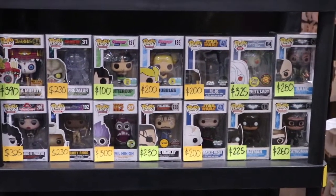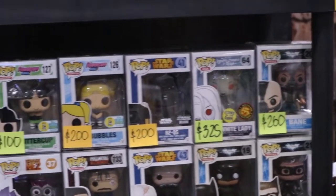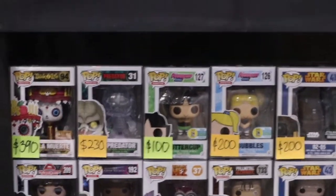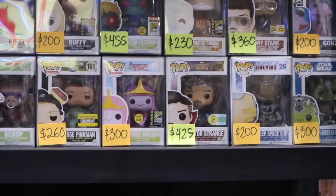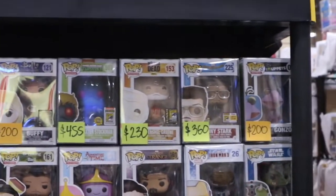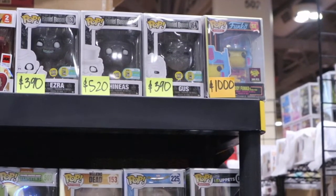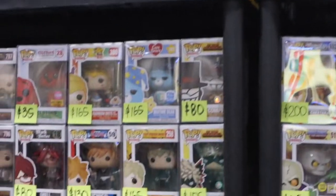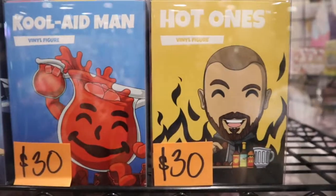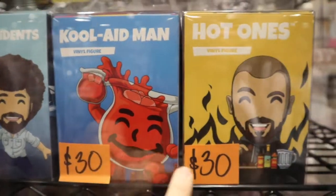We're back at the Fugitive Toys booth, where we noticed some sweet grail pops. Like this Unmasked Darth Vader with — I believe it's the Star Wars Celebration First to Market sticker. There are a couple of Batman pops, Bane, and the 2016 San Diego Comic Con Buttercup and Bubbles with the con sticker. We also have Doctor Strange from the 2016 San Diego Comic Con with the con sticker, a Deep Space Suit pop, some OG Ninja Turtles pops, and — the one that really caught our eye — up there for $1,000 is the 500-piece Freddy Funko as Optimus Prime Blacklight. Also showing off some U2 figures, including the Hot Ones U2s and the Kool-Aid Man, both of which are really cool.